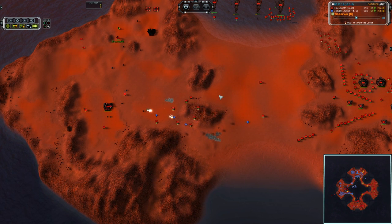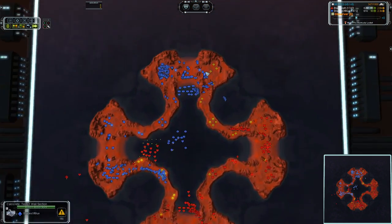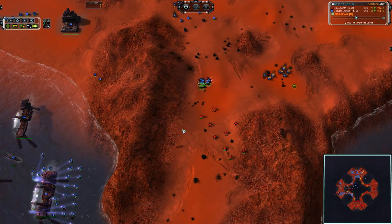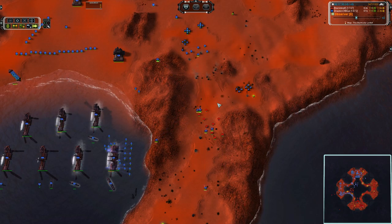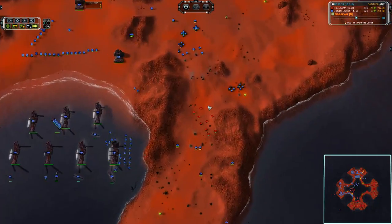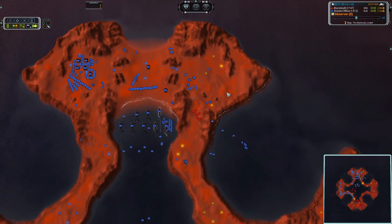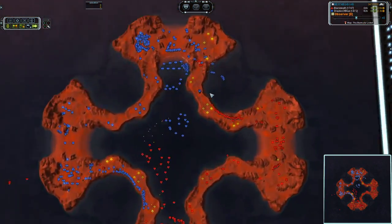I probably would fail miserably trying to play this map because my APM is kind of low, and I don't really use my APM that wisely. Why are all these T1 Bombers going to that one spot and not attacking anything? They are spreading now and it looks like they are all focus fired on a single Mantis. That move order has been cancelled — now they are free to roam as they see fit.